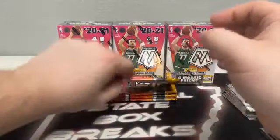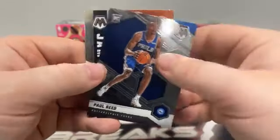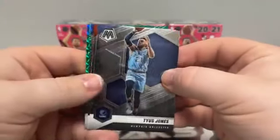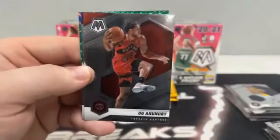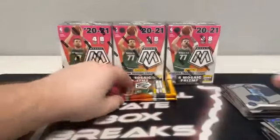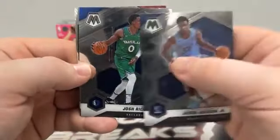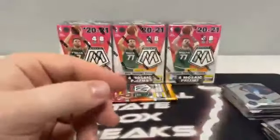Some pretty nice green mosaics so far tonight. Pack five: Sabonis for Indiana covering DeMar DeRozan to San Antonio, a base rookie of Paul Reed to Philadelphia, and a base Jam Masters of Russell Westbrook for the Washington Wizards. Next week we've got another five-blaster box break of Mosaic, and we've also got a couple of hanger and cello breaks — ripping Mosaic three times next week. Pack six: Tyus Jones, Nunn for the Raptors, National Pride Jason Tatum, and a green mosaic Kyle Anderson for Memphis. Pack seven: Jaren Jackson Jr. to Memphis, Josh Richardson covering the base rookie of Sam Merrill, and a Bang insert of Damian Lillard for the Portland Trail Blazers.